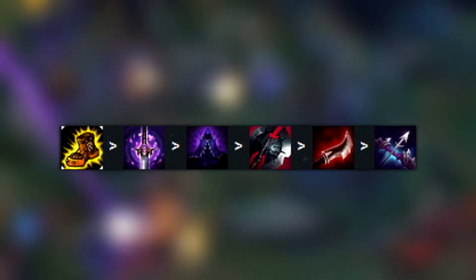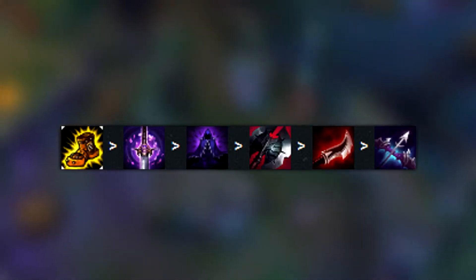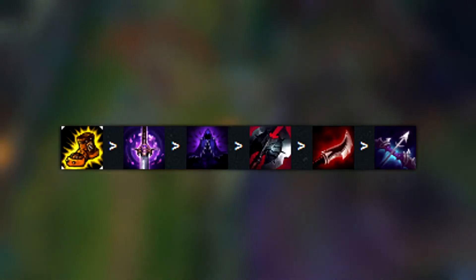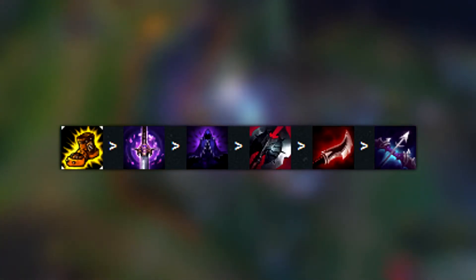Regarding your build, you want to go Boots of Mobility, followed by Youmuu's Ghostblade, then Edge of Night, followed by Black Cleaver into Duskblade of Draktharr, and then either go for a Last Whisper item or for more defensive items like Guardian Angel.